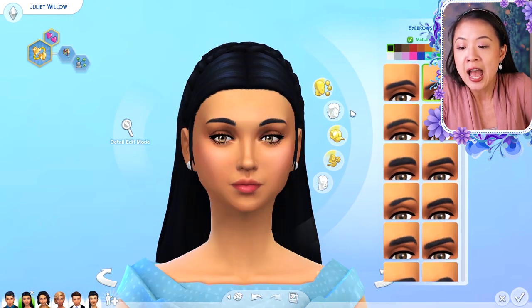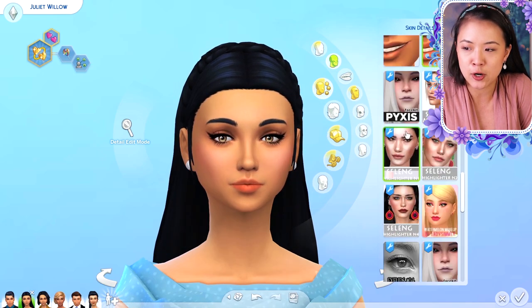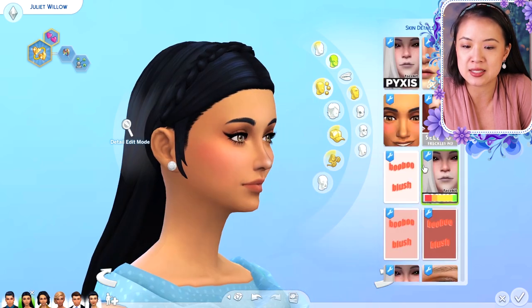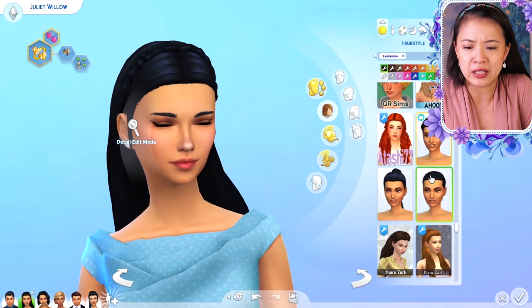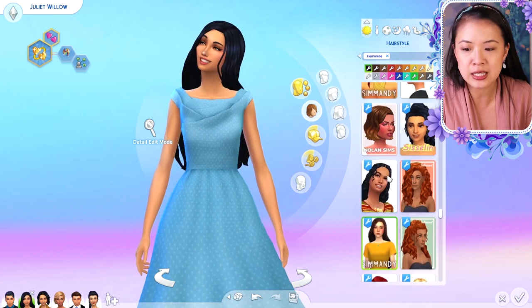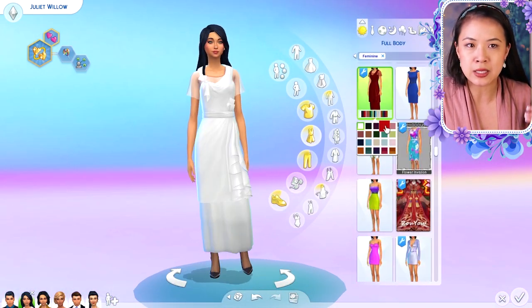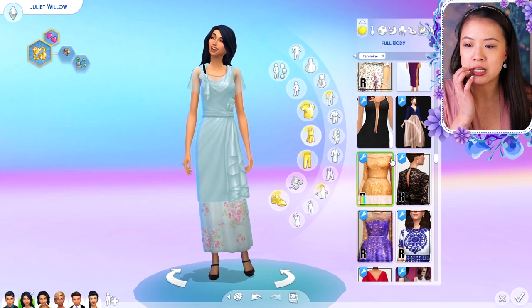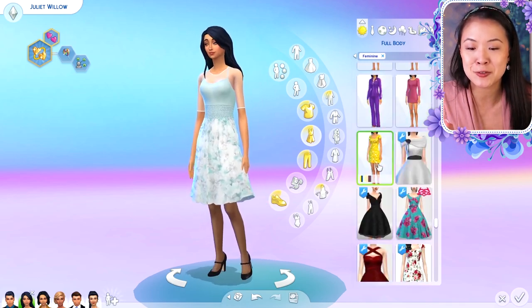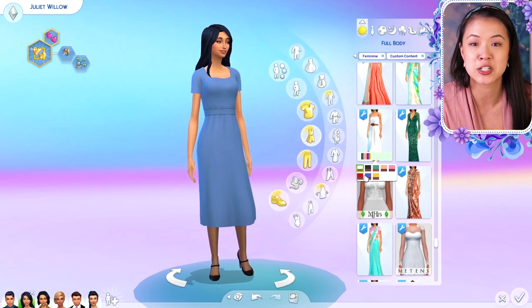Now we're on Princess Juliet. I ended up going with much longer hair for her because I kept getting mixed up between Juliet and Elena. Usually twins are very opposite — either one's a boy and a girl, or like Anya and Araminta who have opposite personalities and dress very differently. But Juliet and Elena are much more similar and are best friends, so I gave Juliet longer hair and kept medium-length hair for Elena.